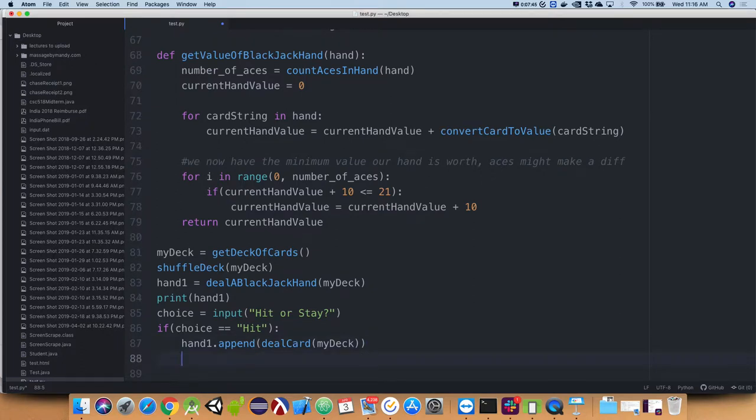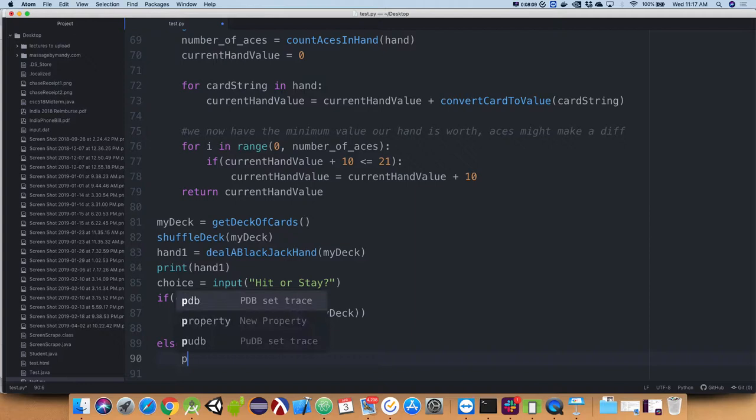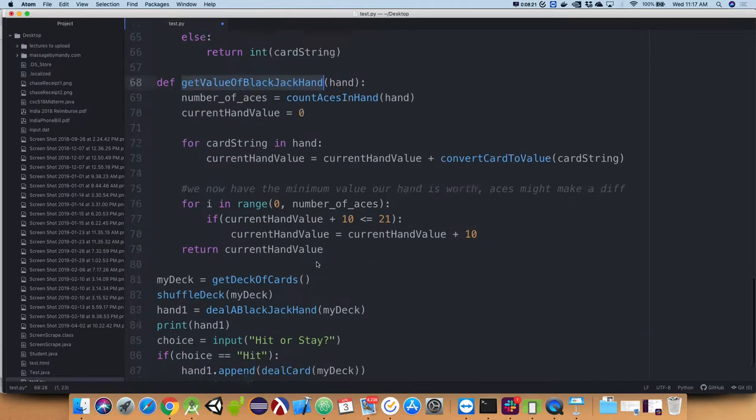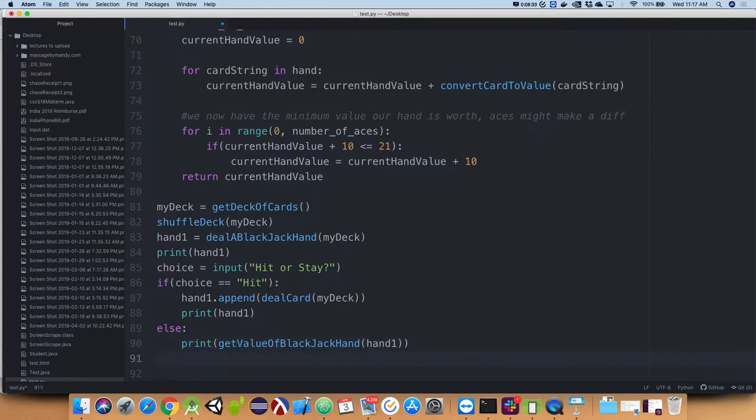After we add a card we go ahead and print the hand again. Right now we're just doing a single pass — not inside a loop yet — just showing the pieces of the puzzle we'll need. In the else branch, that means they chose stay, so we print out the final value of the hand using get_value_of_blackjack_hand, passing hand_one, and we're done.